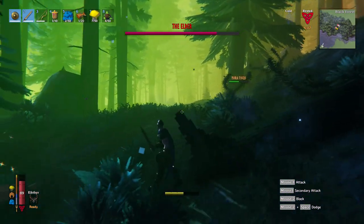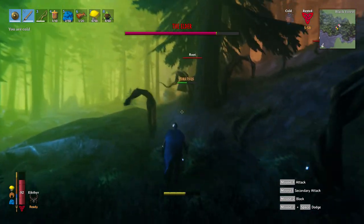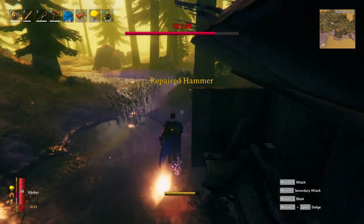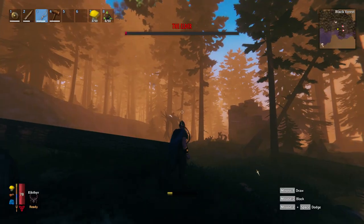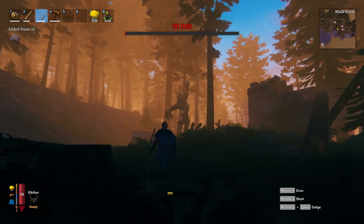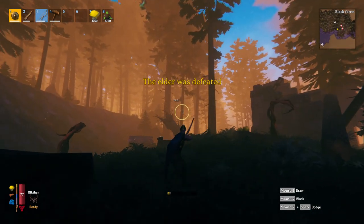You will have to do this once in a while. The Elder has a lot of health, so there is a chance you will run out of arrows. Run away a bit, make a little workbench, repair your stuff, and make some extra arrows. This will be the best way to kill the Elder and keep yourself safe. If you can do it co-op, do it — it will make the fight much easier. My name is Exceptional and I will see you in the next video.